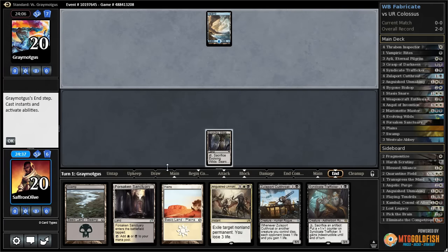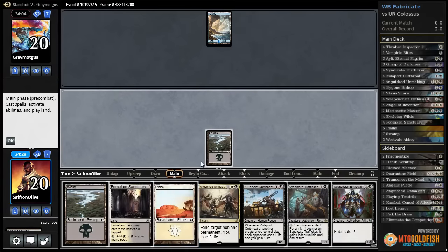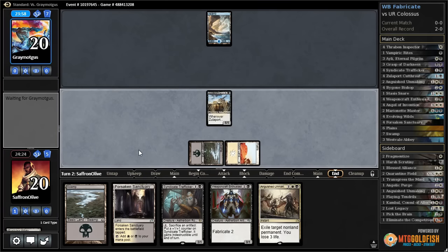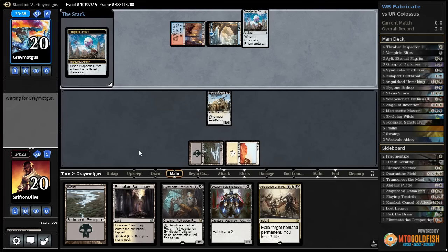Opponent plays an island. We crack Evolving Wilds and grab a swamp. There's a fabricate card — play Thraben Inspector, play Zulaport Cutthroat, ship the turn. We'll probably play Weaponcraft Enthusiast next turn and then Syndicate Trafficker, leaving up an activation. Not sure what we're up against yet — could be a control deck or a blue-red spells deck. Looking like blue-red Colossus, almost certainly.